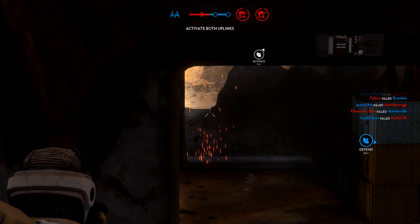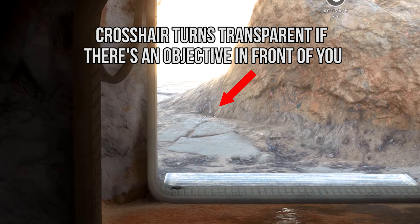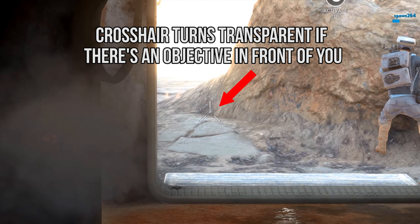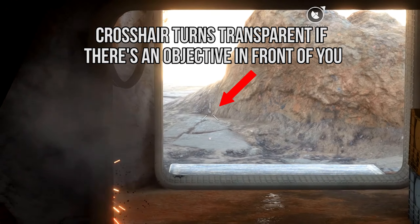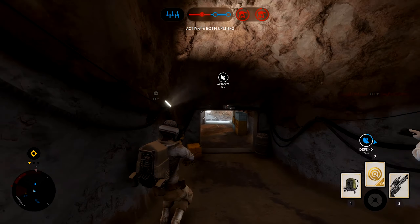Hey guys, did you know that you can actually see whether or not you're hitting the objective in front of you or the enemy that you're actually aiming at, like this? I found it out and it was really useful in the battle.